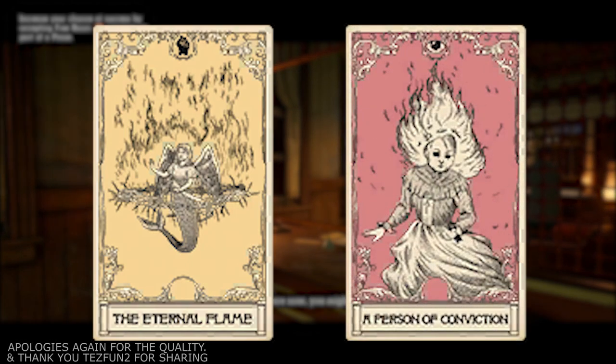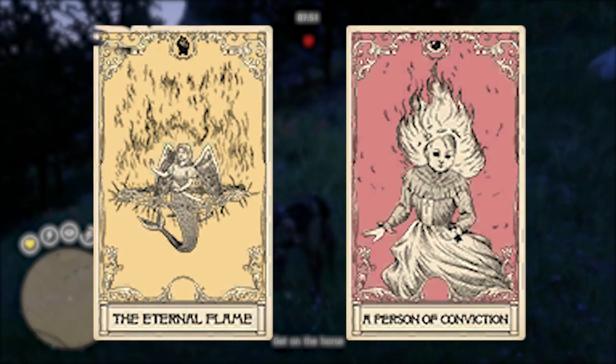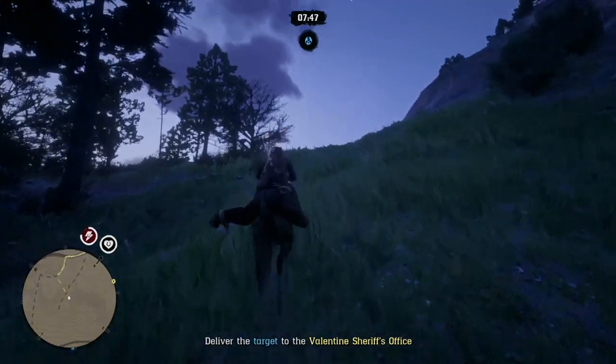The two confirmed names of the known total four ability cards coming to Red Dead Online are the Eternal Flame and a Person of Conviction. The Eternal Flame appears to be a damage card, again signified by the yellow color on the card itself, and then a Person of Conviction is very obviously a Deadeye ability card. Get ready - with these four and potentially more cards, the meta may very well change here in Red Dead.